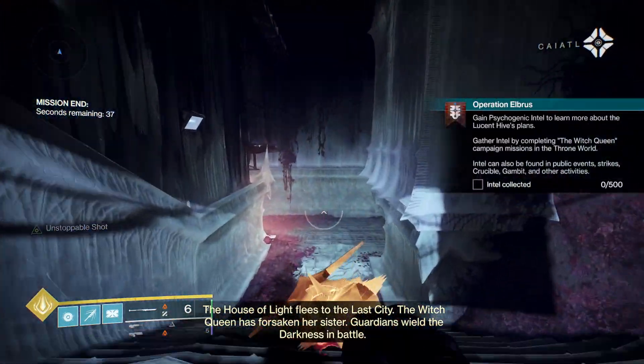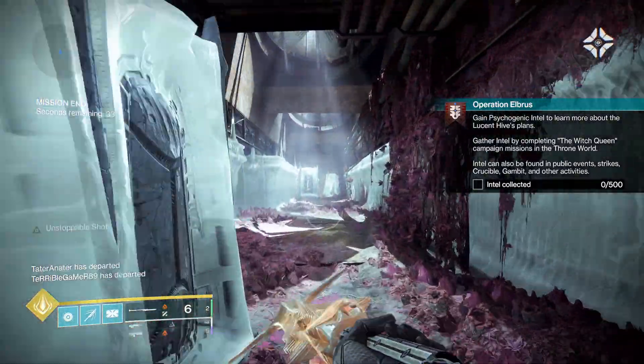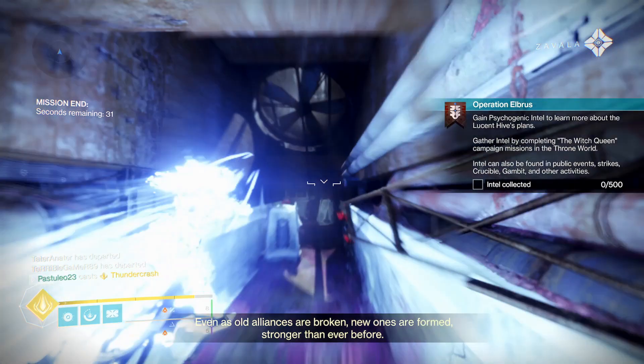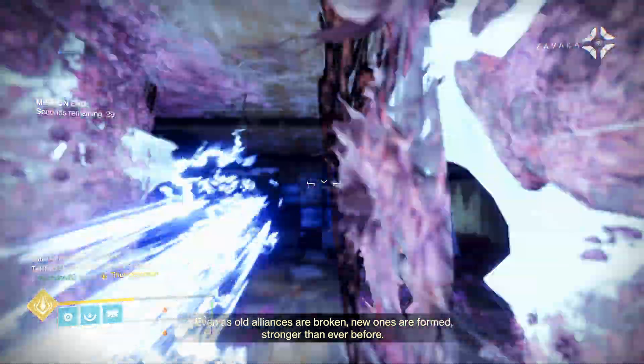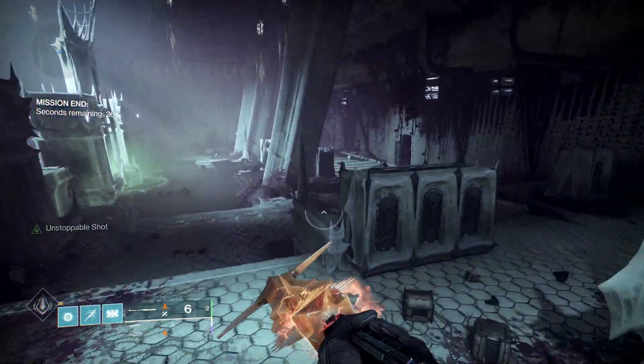Like Nova Warp Teleport Spam, Thundercrash, probably Dawnblade. For Hunter, you sprint faster with Bottom Tree Arcstrider, maybe Spectral Blades. Probably have on Stompies, and if you need a little more speed, you will have to use eager edge sword swings.